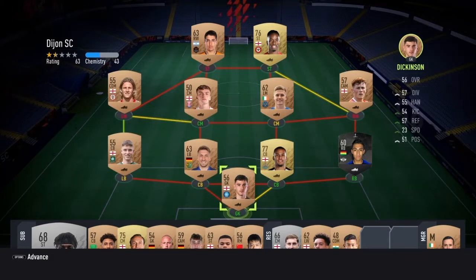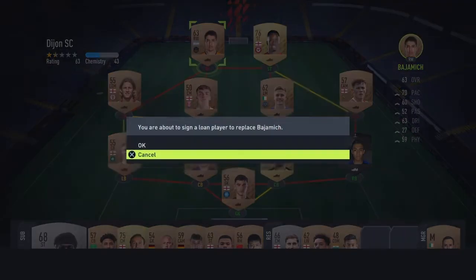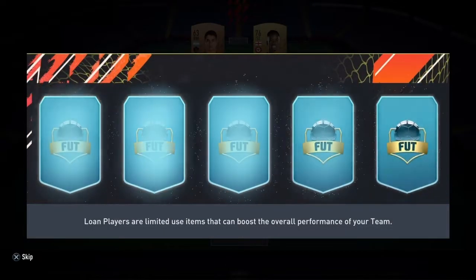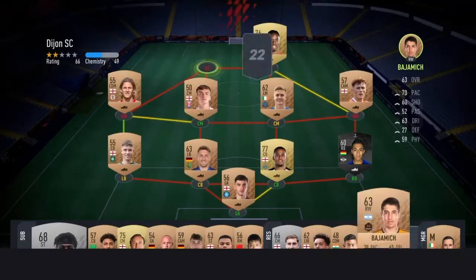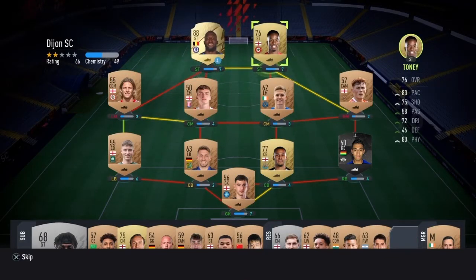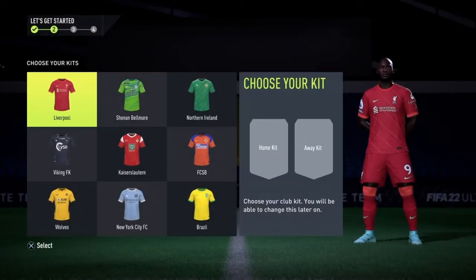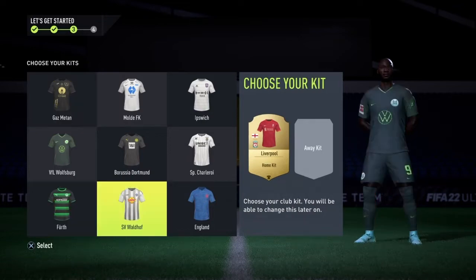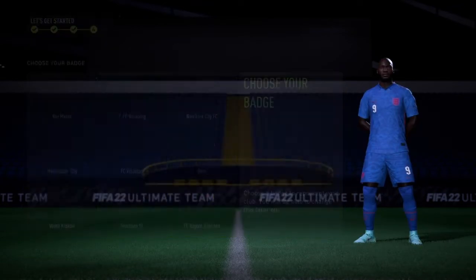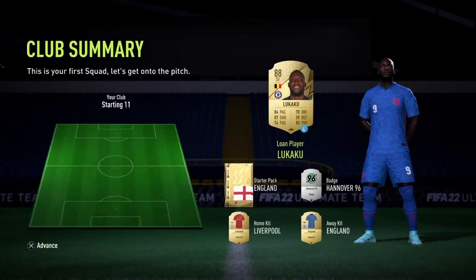So we shall see what sort of team we can build over the year. First things first, we need to pick a new player — we're going to take Lukaku out of here. Very strong player to start off. We've got Ivan Tony there as well. I'm going to choose the Liverpool kit and the England kit, and we'll take the Hanover 96 badge. I quite like the 96.